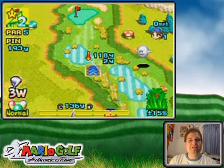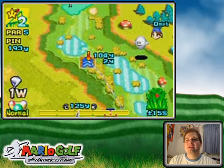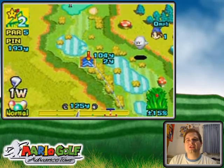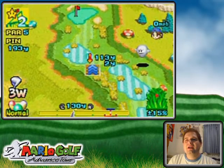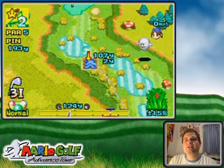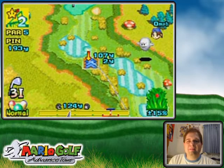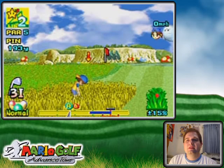Thanks to my impact area, I can actually use three-woods out of the heath — even a driver, but it cuts back on the power too much when I use the driver out of heath, and it also cuts down on the height. I'm gonna try and land it on the panel at the right angle so that it lands on the panel and then bounces to the green. Hopefully.